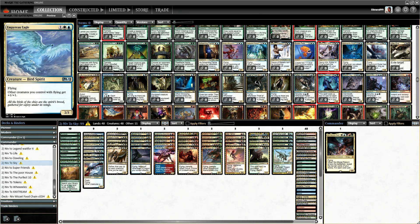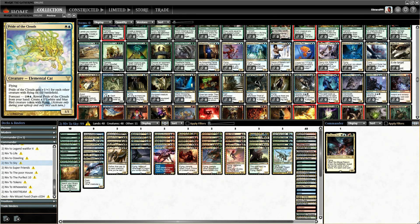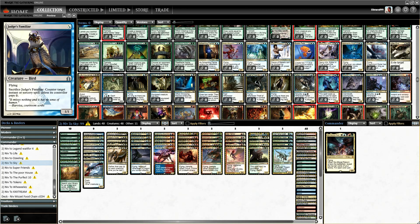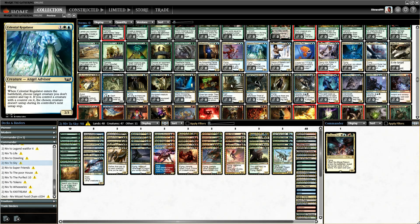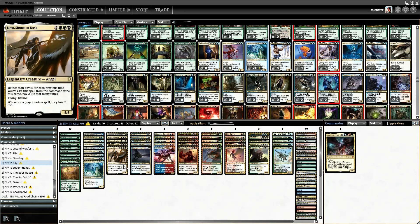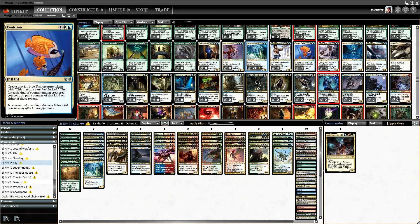Let's look and see if there's anything that could lower our curve in the sky deck. A lot of the stuff here is really good. We could probably take out Ralph — yeah, we trade Ralph for this one. Ralph synergizes more with the historic spells, which we don't have.